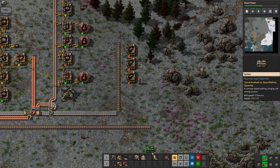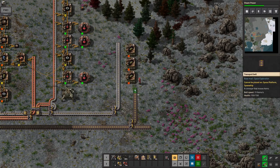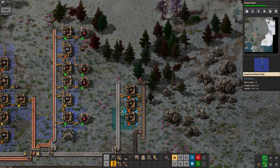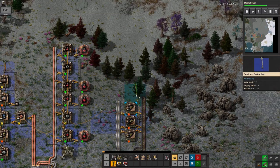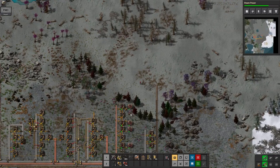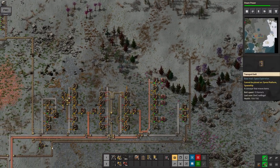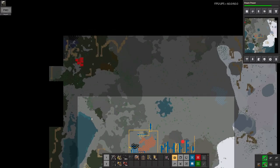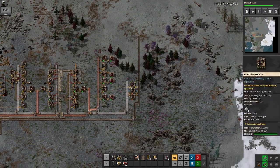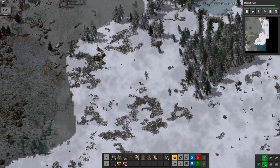On the subject of getting defences up and running, this is one of my standard belts with coal on one side and ammunition on the other. The idea is that you can just run a single belt out to wherever you want to have your defences, and then use burner inserters to keep all of your turrets running. There are two reasons to use burner inserters: one is so that you don't have to run pylons out there as well, because they don't need electricity — they run off coal.